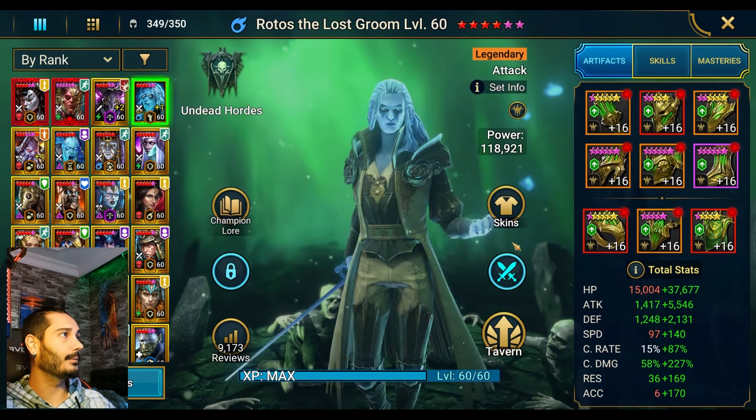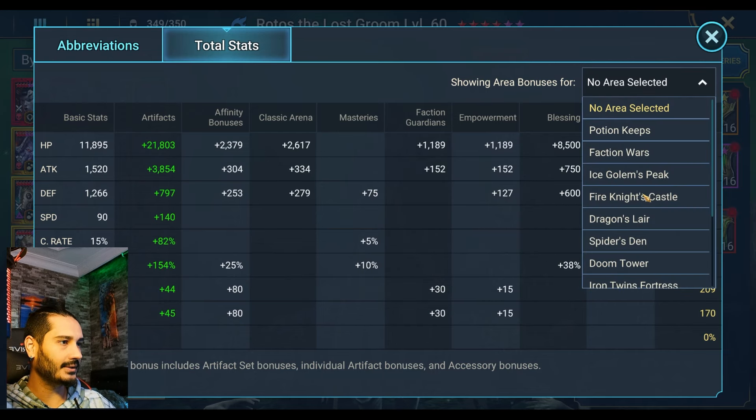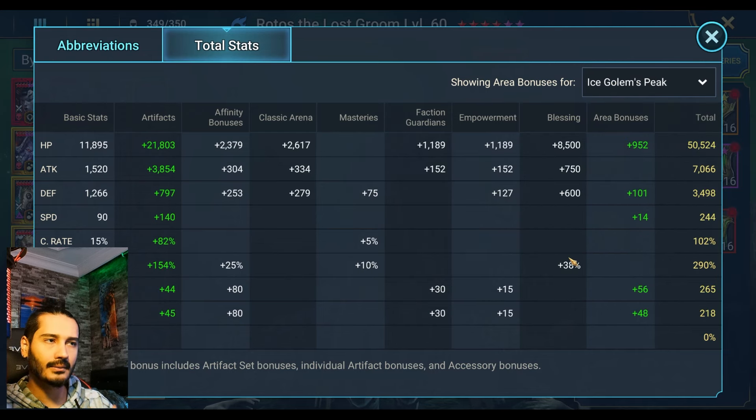Rotos' stat — before I forget to mention. Like I showed earlier, he's in the 9-piece Merciless set, which helps a lot. And this is my Rotos' stat. If you guys have a stronger Rotos, definitely go for Hard Stage 5, guys — not going to be a problem, trust me.